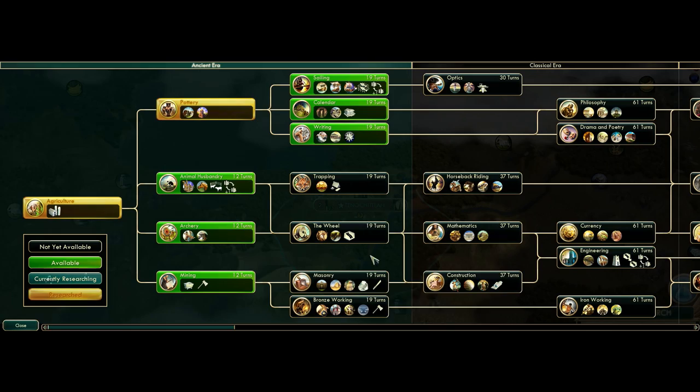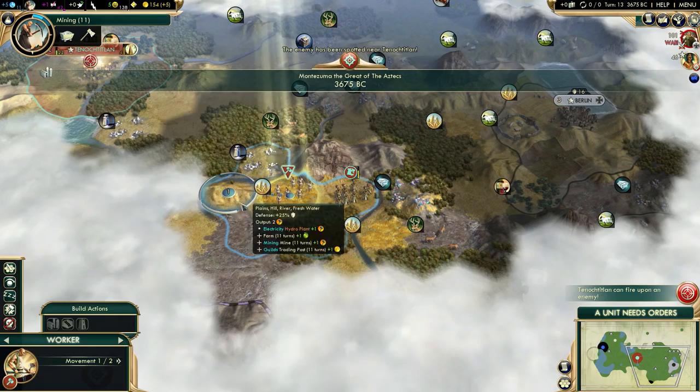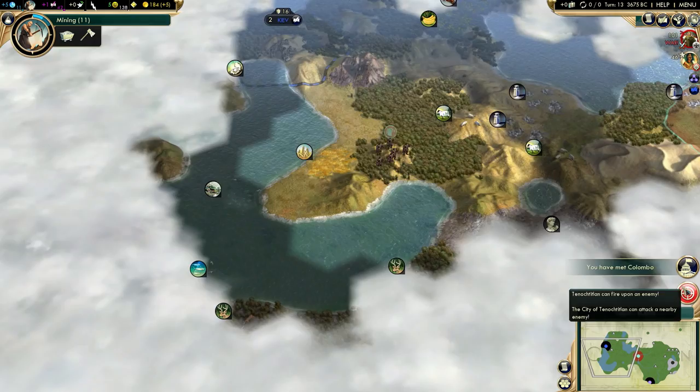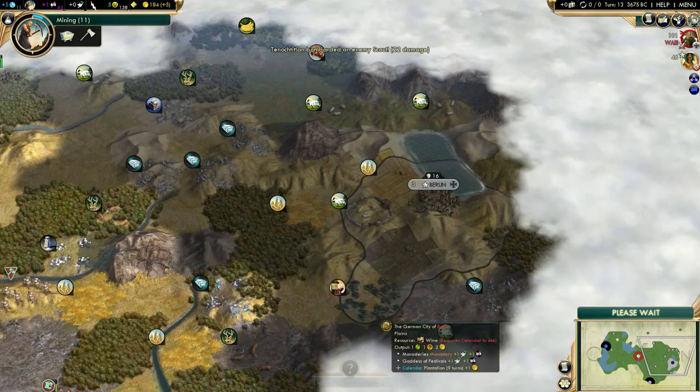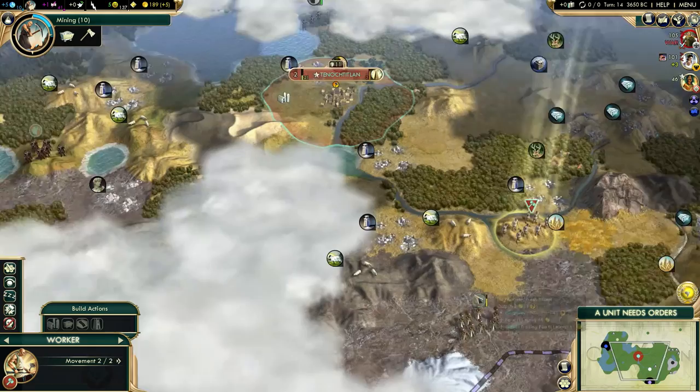I got that free culture from the ruins, and hopefully I'll be able to find some barbarians around here. Now I need mining to be able to get mines on the salt. I'll let the monument finish. Let's get that worker safely to my capital. There's a city-state down here. I'll sign a peace treaty as soon as I can. I could go pillage some of his improvements - that might not be a bad idea, that will definitely slow him down.